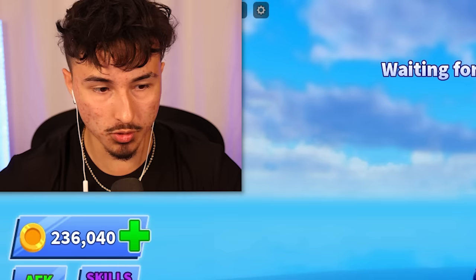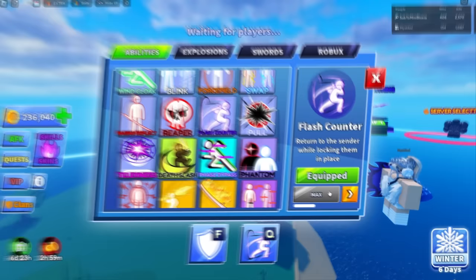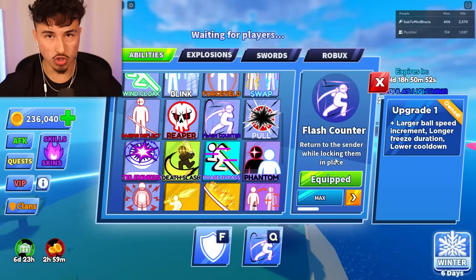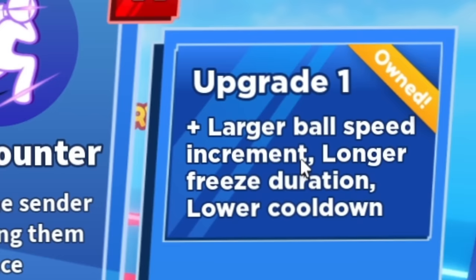All you need is like 12,000 coins, which is actually pretty easy to get. And then you could also upgrade it with coins as well. So apparently this ball returns to the sender while locking them in place. For upgrade one, it makes a larger ball speed increment, longer freeze duration, and then lower cooldown.